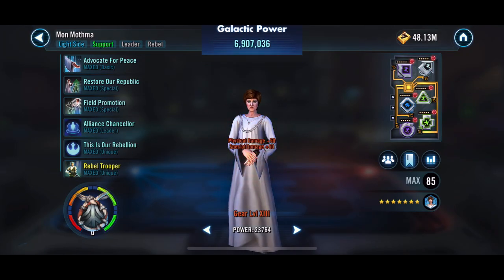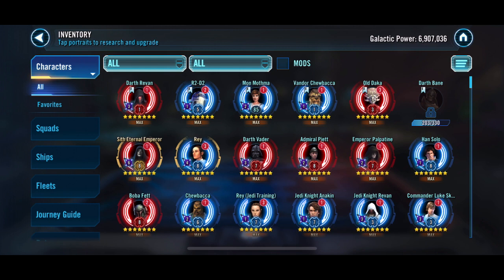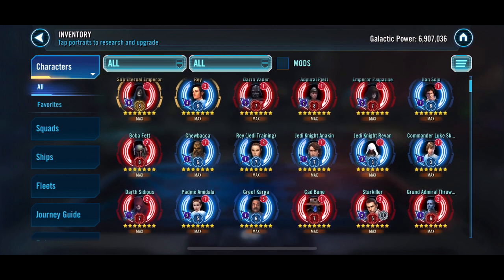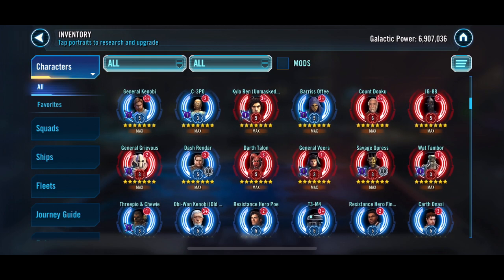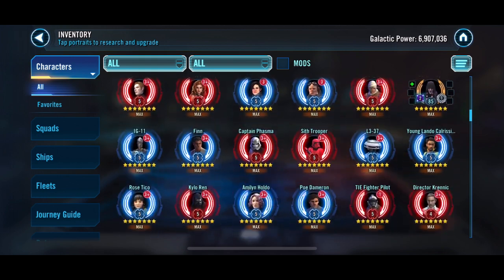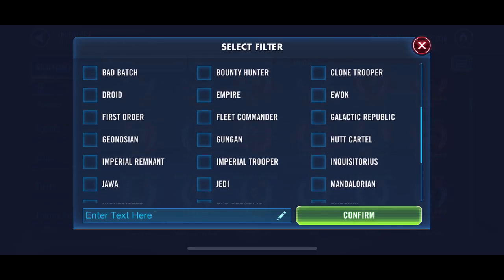We are going to take Mon Mothma to Relics here. I'm hoping to get her to Relic 3, so we could use that in GAC. We are going to have to get her to Relic 5 eventually, but this week I'm not sure what we're going to be able to do. We could take some other characters up as well, and we'll take a look and see what we can do, what's available.